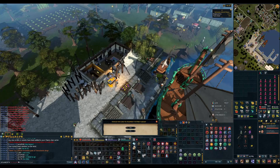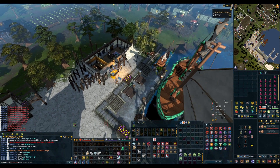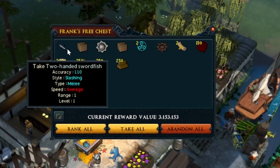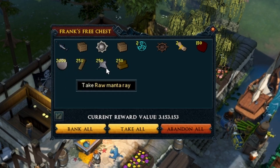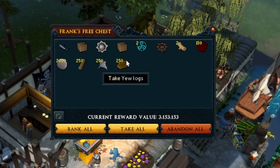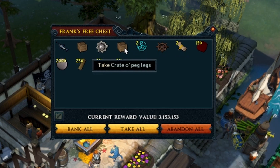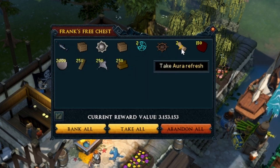I did not give these 15 bits of eight for Frank's free chest. Oh well - let's see what we get. We got a two-handed swordfish, 2k pure essence, 250 raw manta rays, 250 yew logs, a Krate-O peg legs, a Krate-O fake beards.